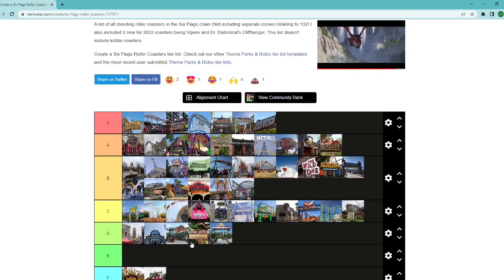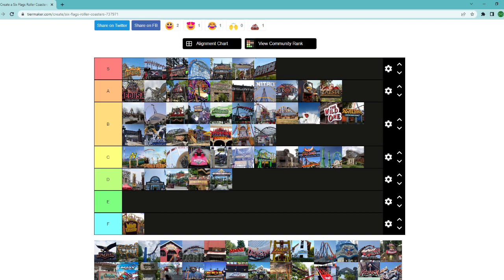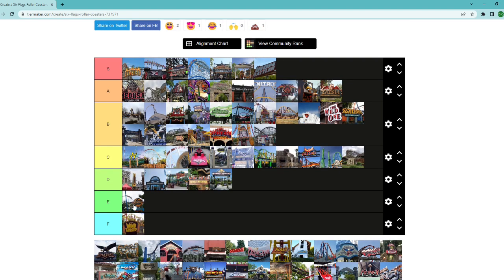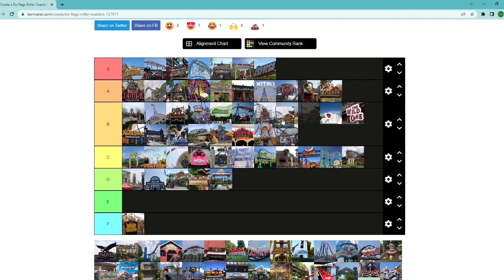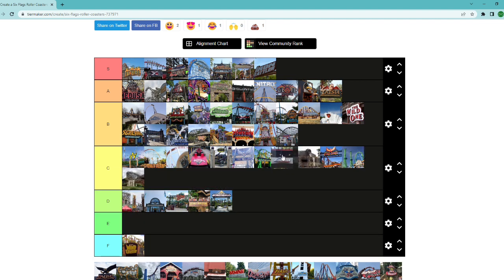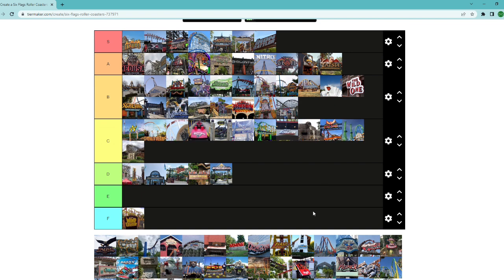Speed round: Superman Krypton Coaster at Fiesta Texas — I heard it's the best floorless, so we'll place it right above Bizarro. Shockwave over Texas — you're getting the intensity. We'll put it somewhere around Batwing. You hear good and bad things, but the double loop is pretty legendary. New Revolution — it's an all-right ride, kind of just meandering around. Maybe a little better than Skull Mountain due to historical significance. Similar to Super Dooper Looper at Hershey — the loop is cool, and it's in the woods with a pretty cool setting.